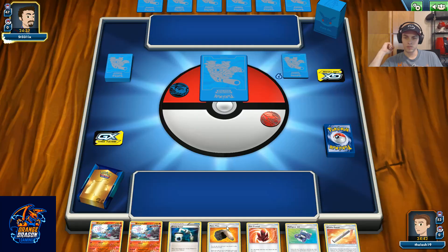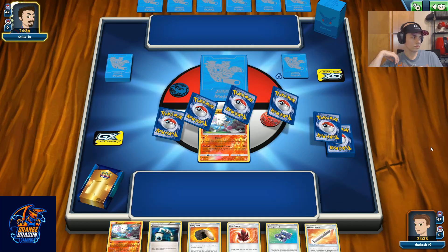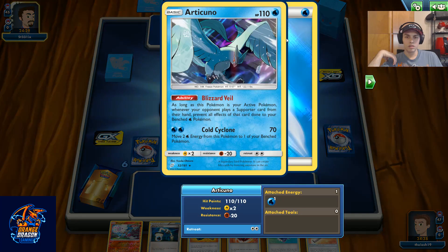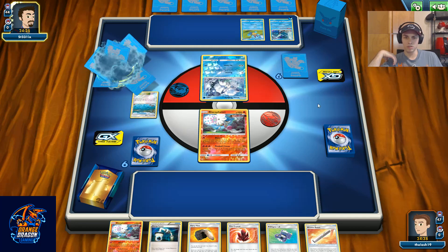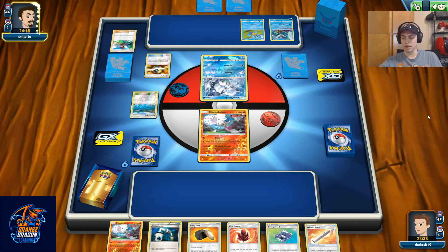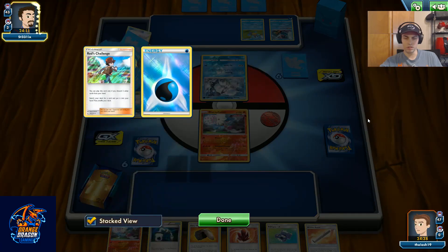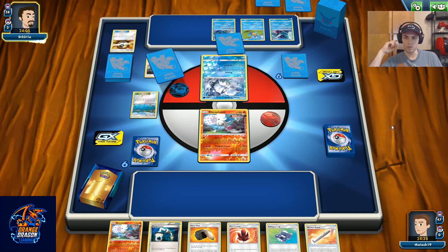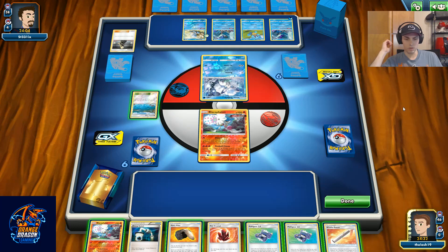Wow, two babies. Our opponent knows what we're playing. Okay, Articuno — they're playing Naganadel Quagsire Ninetales. But what's their Rare Candy for? Blastoise. So the psychic Pokémon might be Tapu Lele. They've already thrown away Red's Challenge, which is another really good card from the set — discard two cards and search your deck for any card, so it's like Computer Search as a supporter.